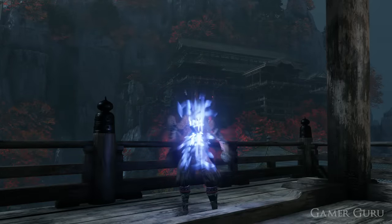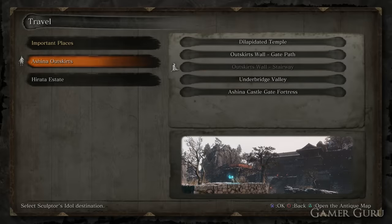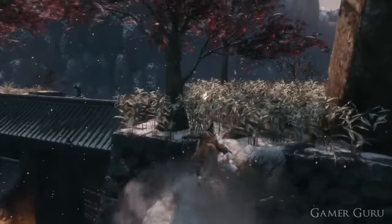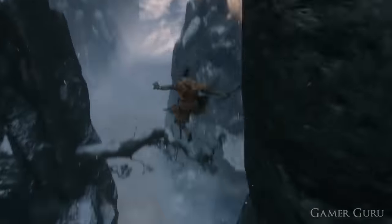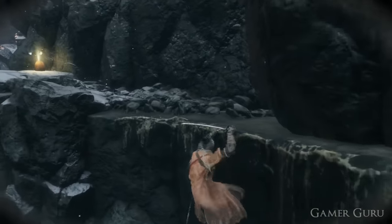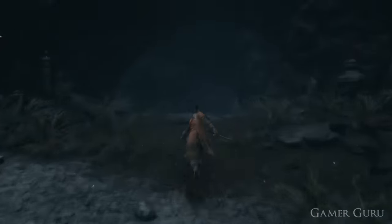Now we know what we're getting for killing these, let's jump into the locations of each of the headless. The first one, as most of you have probably already found, is very early on. We can find it in Ashina Outskirts near the Stairway Idol. Go past where we fought the Chained Ogre mini-boss, and instead of continuing forward toward the great serpent, take a right and you'll come across a dark cave, which also links back to the Stairway Idol. From this cave you can access the Bell Demon very early in the game, and this is where we fight the first headless.